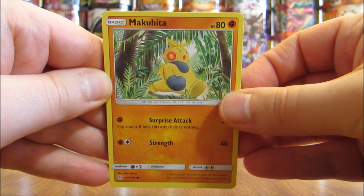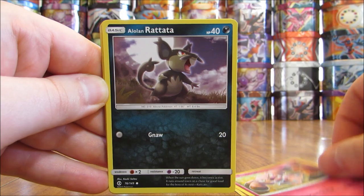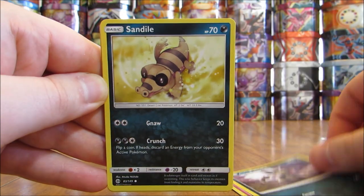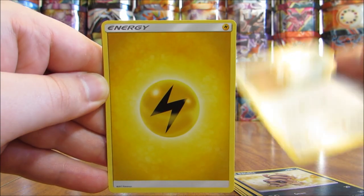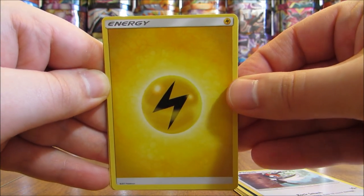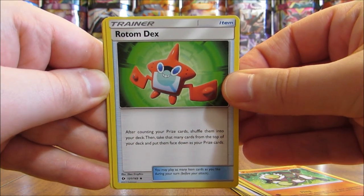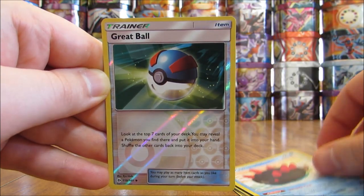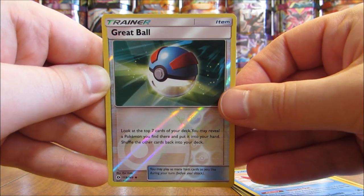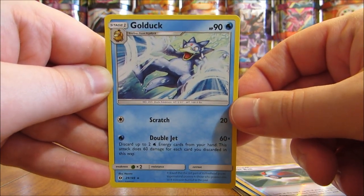The first pack in part two starts off with a Makuhita, Snubble, Alolan Rattata, Sandile, Pikipek, Lightning type energy, Passimian, Rotom Dex — available in secret rare form as well — a Comfey, reverse hollow of a Great Ball at uncommon rarity, and then the rare in the first pack is a Golduck.